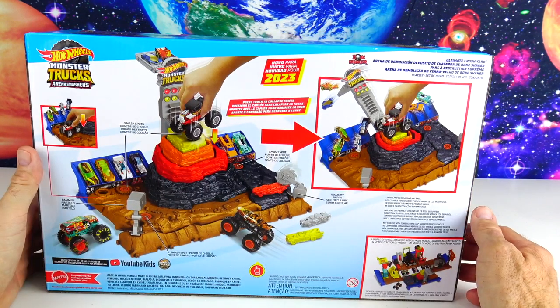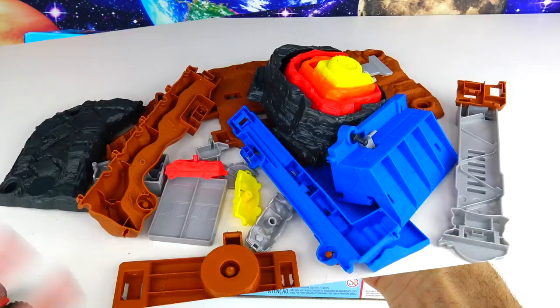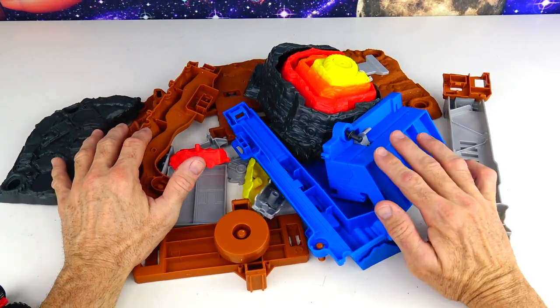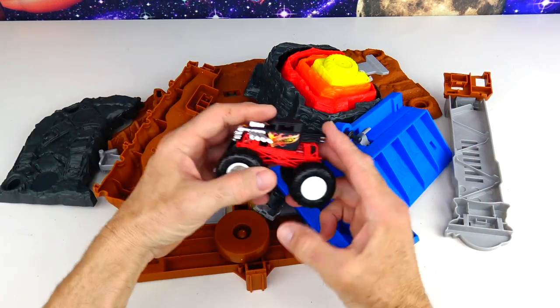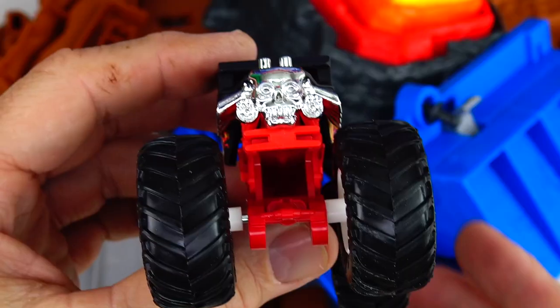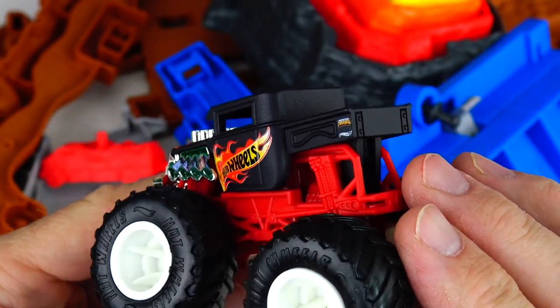Let's unbox this Arena Smashers set and start smashing! Alright, here's everything out of the box! Look how many different pieces we have to put together! And here's our Bone Shaker — look at this cool pickup! It's black and red, but the muffler's sticking out of both sides of the engine.